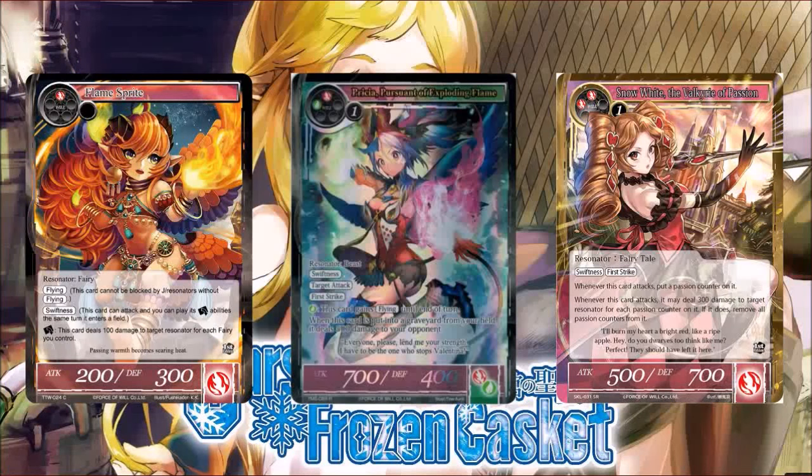A few notable cards that can be removed are Flame Sprite, Snow White the Valkyrie of Passion, and Prisia, Pursuit of Exploding Flame. With Flame Sprite you get flying and swiftness — basically unblockable 700 damage on turn 2. Prisia gives swiftness, first strike, and target attack so you get to trade into something for free. Snow White does that as well. Cheshire Cat has a lot of really good synergies here; you have to play a multicolored deck, but in this format multicolored decks are not hard to come by. She doesn't wreck your curve either — you can remove a card, swing in with the 7-7, then add it back and play it on turn 3. She fits very well into a lot of curves.